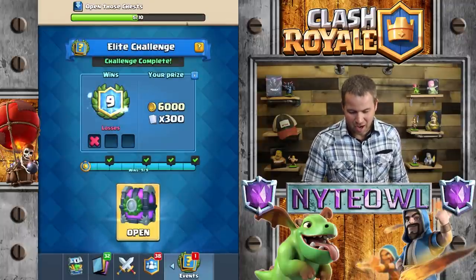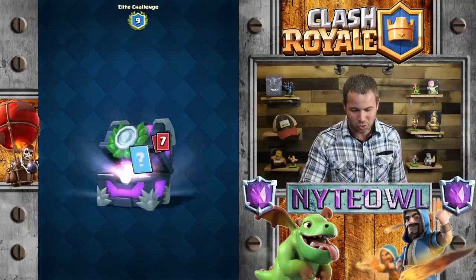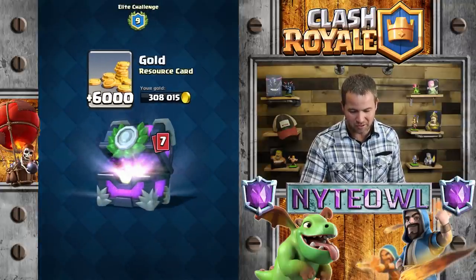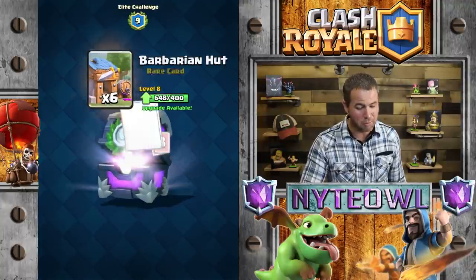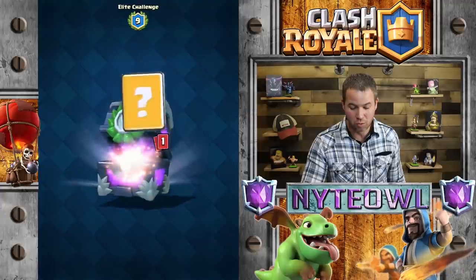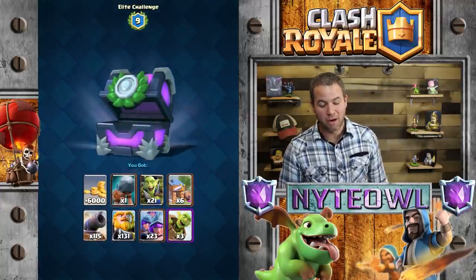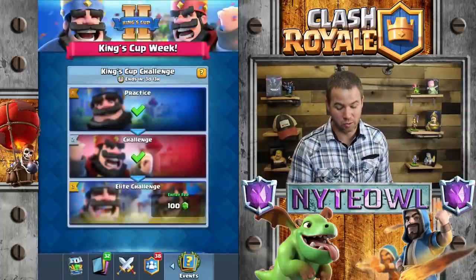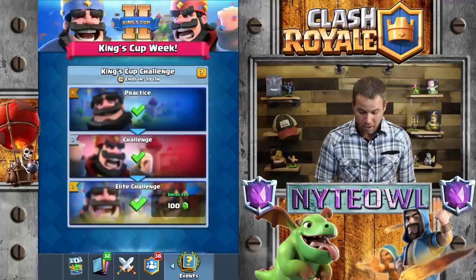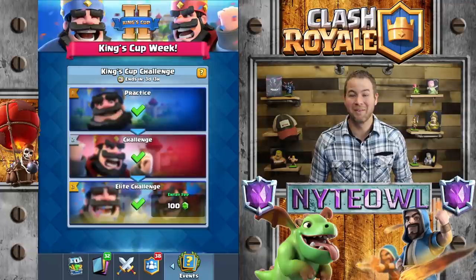I like Lumberjacks — okay, whatever. Any legendary, I'll take it. It's a free one, so that's cool. We will definitely take it. Ooh, open those chest quests — I get two of these with one thing, that's pretty sweet. Come on, give me a legendary just by sheer chance. No legendary unfortunately. We got some goblin barrels — we'll take it. Got some goblin gangs, and we got ourselves a bunch of royal giants, which we don't need.